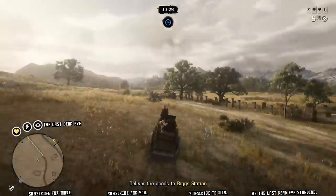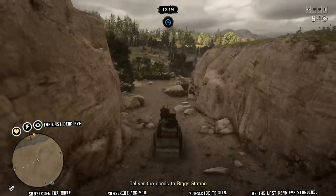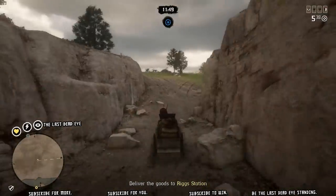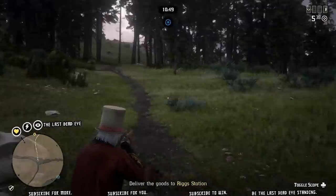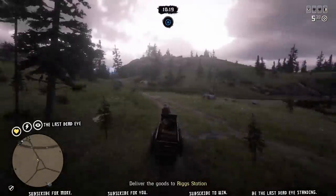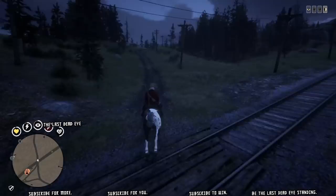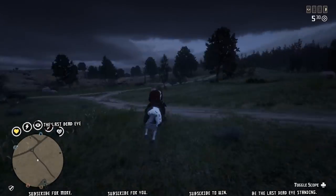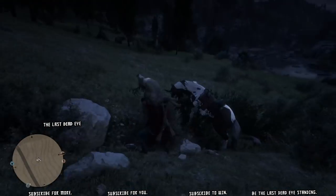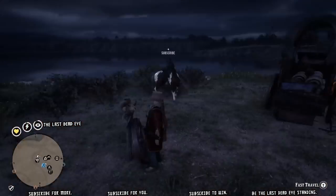In between bootleg missions you can run supply missions for your camp, make a delivery, do some hunting to fill your materials, run a bounty mission, pick up collectibles, or dance in your speakeasy — whatever you want. The world is yours at that point. You've got some time, things are cooking, you're making money, and you're keeping both your camp and still going.